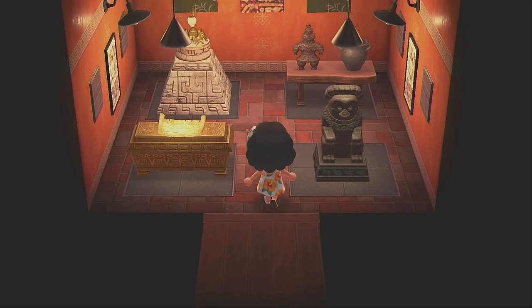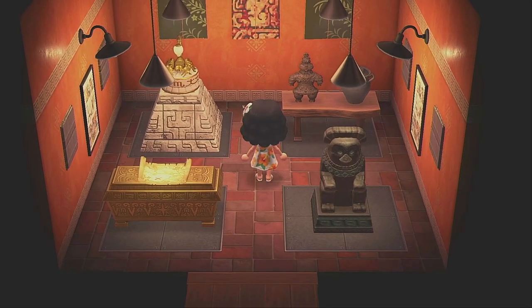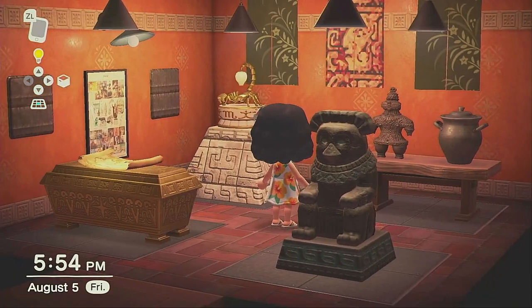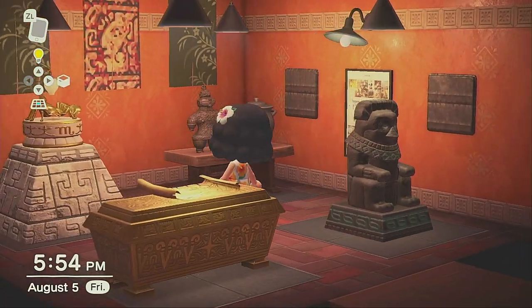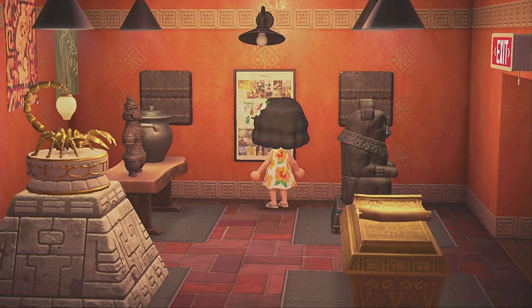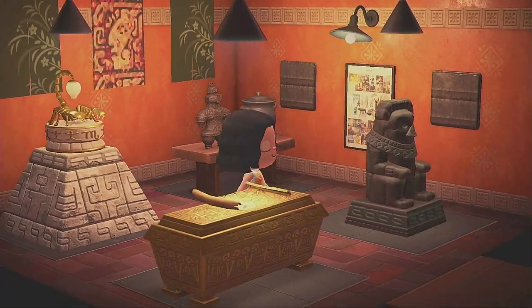Here's our special treasure — our feature exhibit room — and I love the way the lighting really gives a lot of impact to the objects in here. Makes me want to come and learn and read the board and check everything out. Just simple but perfect.